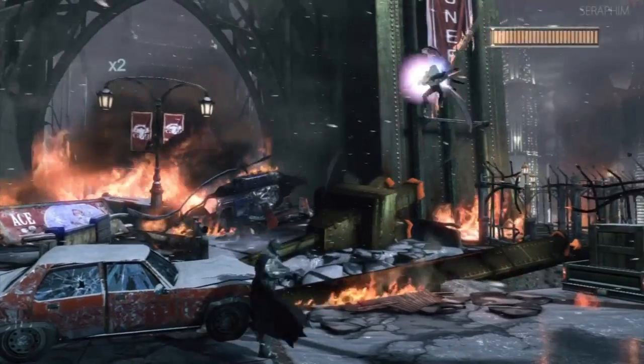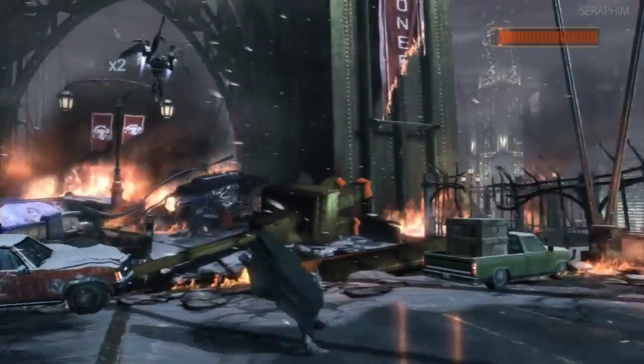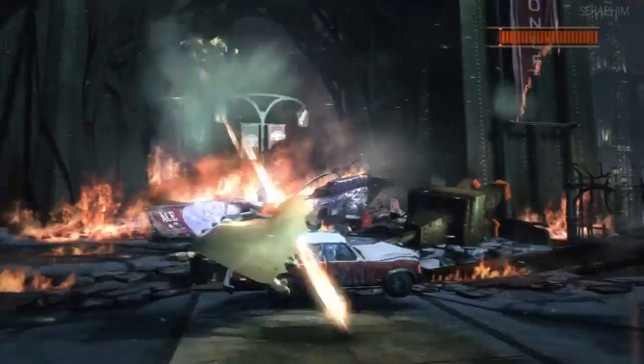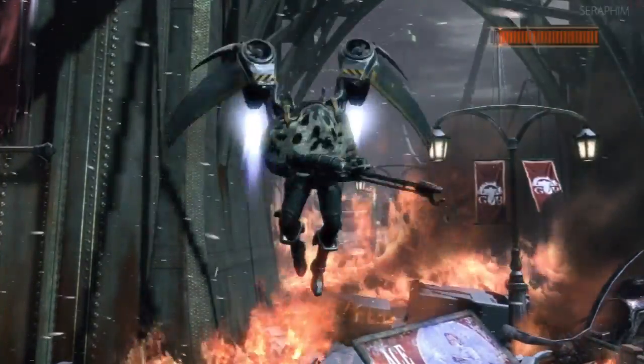This is the easiest boss in the game. All you do is wait for him to land, then double tap the right trigger to throw the glue bomb at him. It will cover him and then you can proceed to mash the left trigger to fire Batarangs at him.